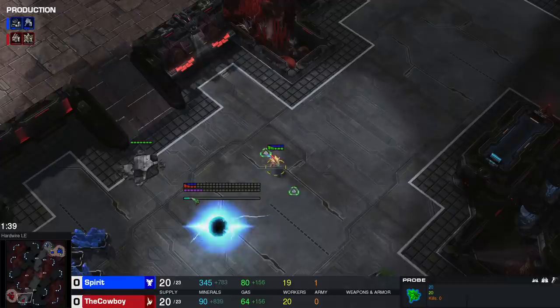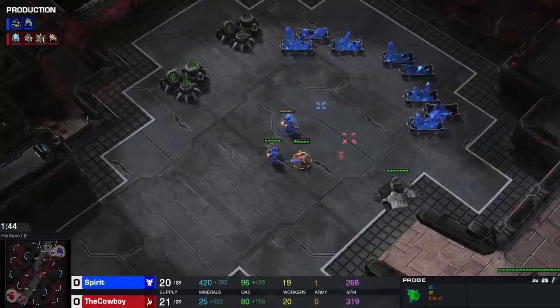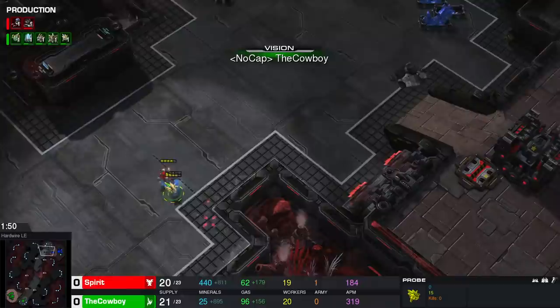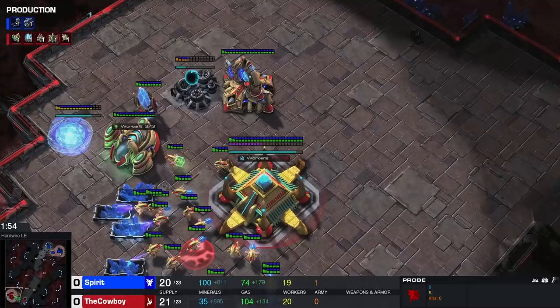Technically you can build the pylon at 21 but everything becomes really tight, so I'd suggest going for 20 instead. At 20 supply we once again continue worker production. At the same time our probe is trying to block the natural of our Terran opponent — this is only for high-level players; if you're below high masters, just focus on executing the build properly. At 1:46 the first marine will pop. We want to spot whether this is a marine or a reaper. In this case it is a marine — we get that confirmation and we're good.